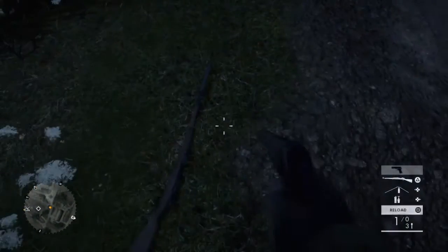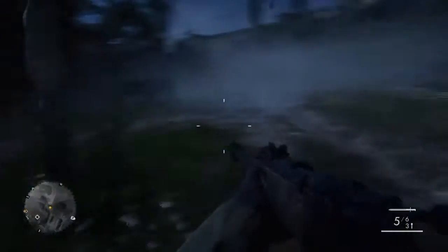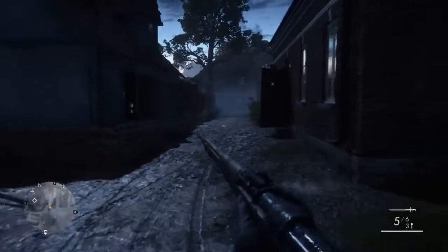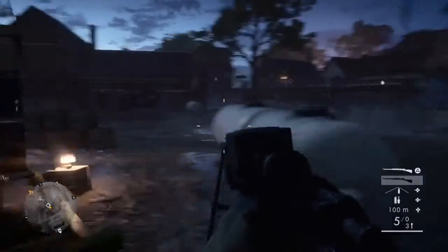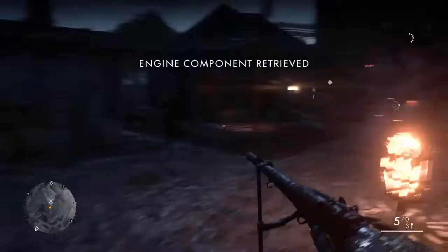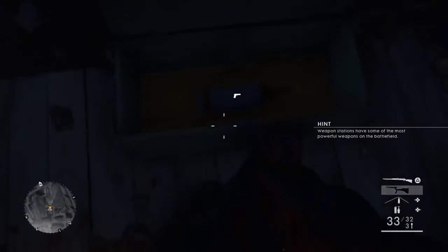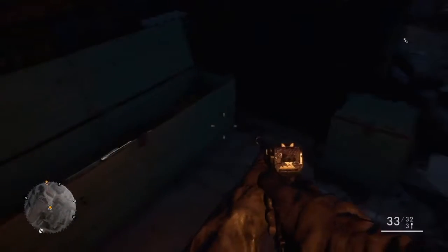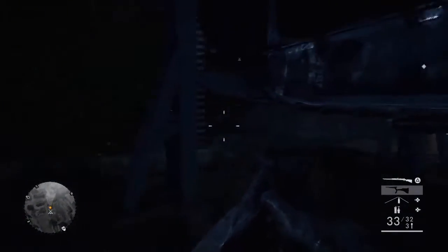We need another weapon. I'll take this rifle — I'm sure I could do something like a car or jeep. Let's get this second component — we're pretty close to the rest of them as well. I'm going to swap this sniper out for something a little more close combat. Get some more grenades, keep them as well.